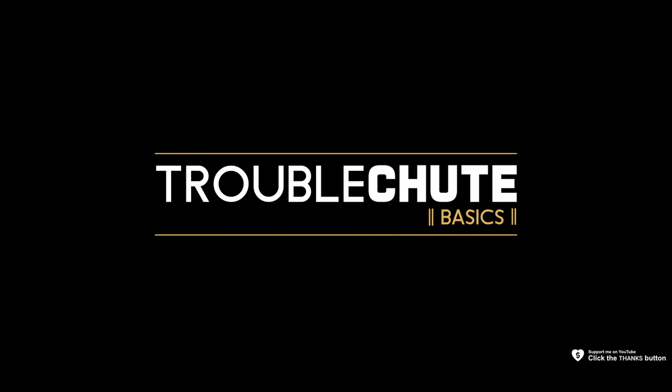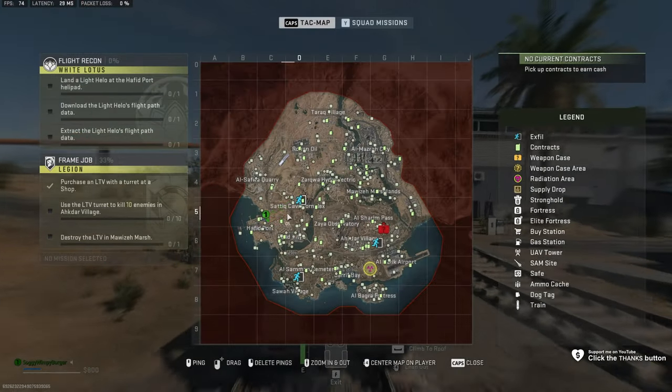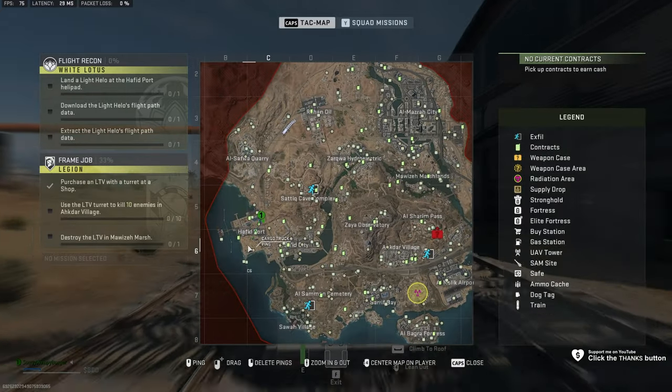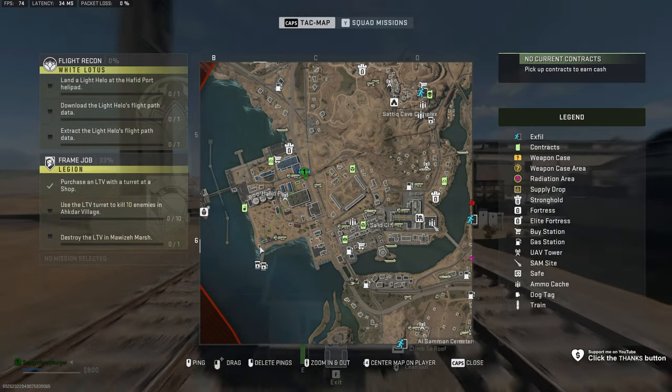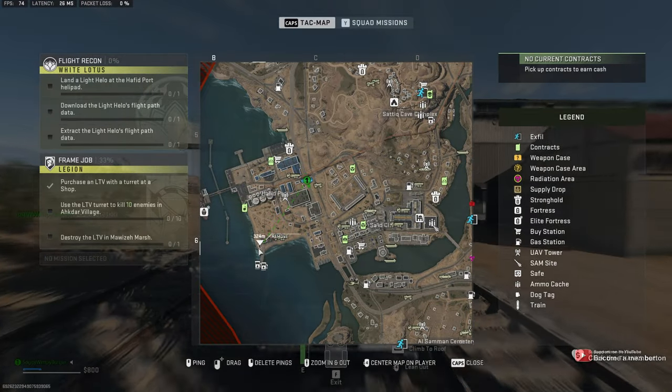The Special Ops Relay Station — you'll find this in the far west of the map by Hafid Port, down to the southwest part of the island. It's this little building overlooking the ocean at the far southwest.